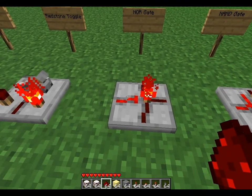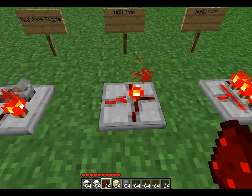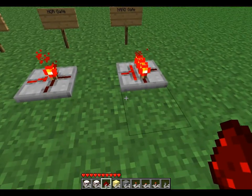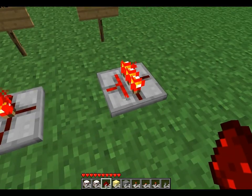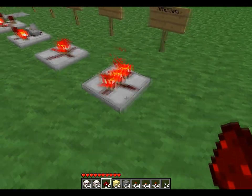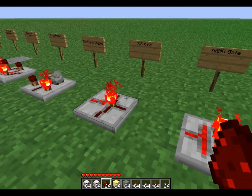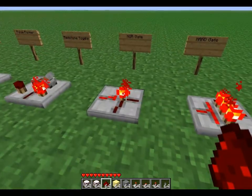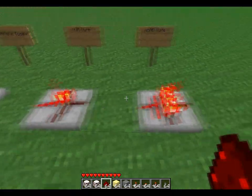The NOR gate — I believe it takes in two outputs and puts it as an input. And this one takes the inputs and puts it as an output, or three outputs and puts it as an input. I get these mixed up all the time and I'm not really too familiar with them, but the description is on the main page link in the forum.